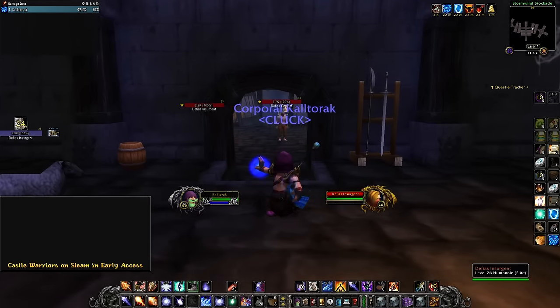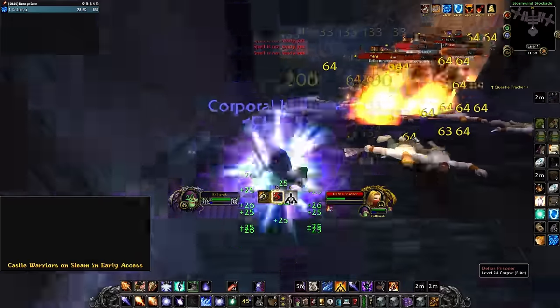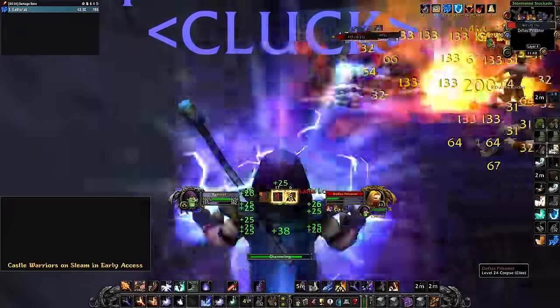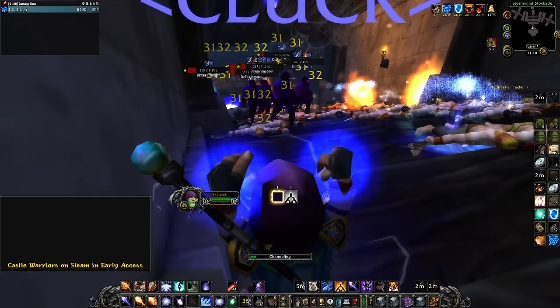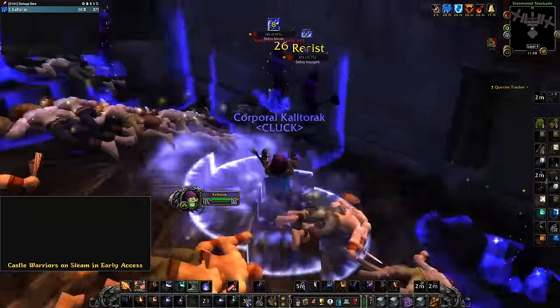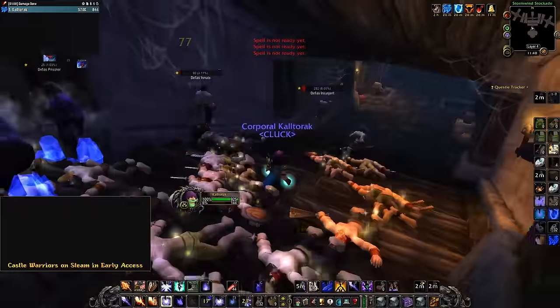World buff is required to do this — you won't be able to escape mobs without the 20% move speed. For the juggle phase, I am no longer opening with Living Flame unless I need the healing immediately. I have found that sending Living Flame after 7-8 Living Bombs is usually better. The reason for this is because Living Flame is up during the kill phase. Since we are using Improved Blizzard, Living Flame being active is massive.